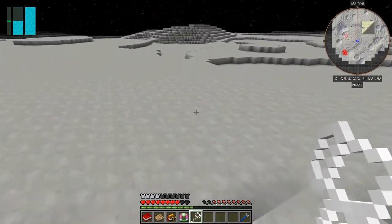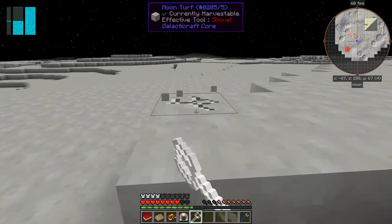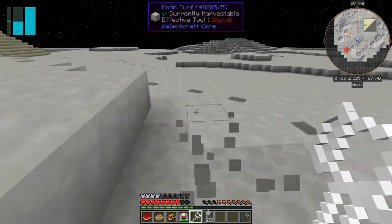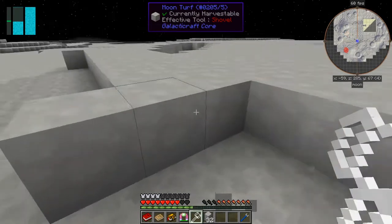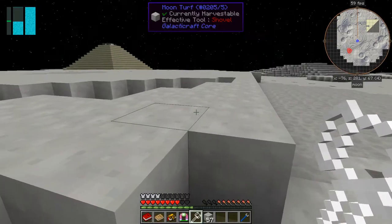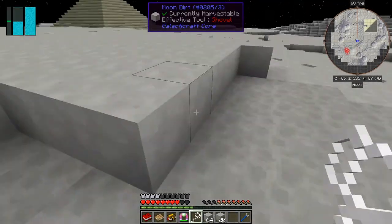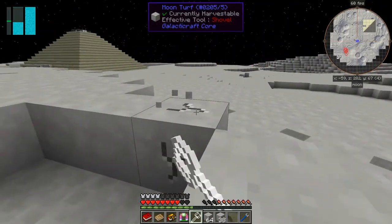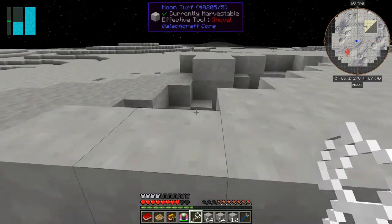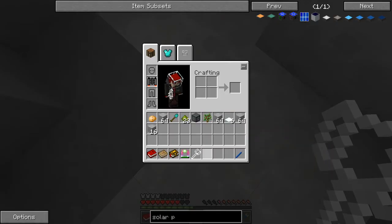This is a lot easier now with the hammer - it's an unbreaking hammer so it's not going to lose any durability at all, which is rather nice. I'm a bit worried about my food. Oh but I've got some rotting flesh. We come down a bit here and get some. I've got more than enough moon turf, so we'll put that aside and get the other stuff - moon rock and moon dirt.